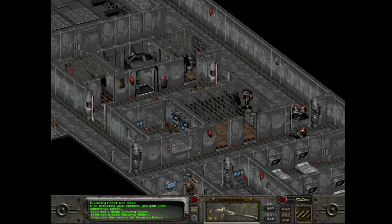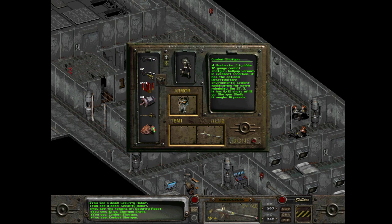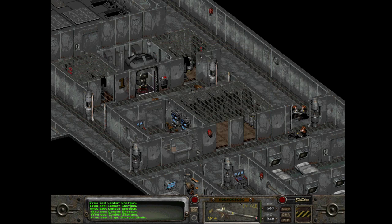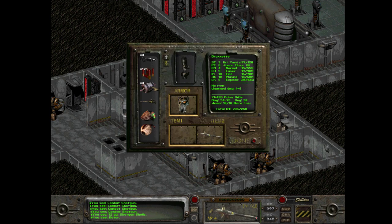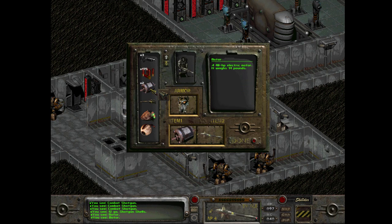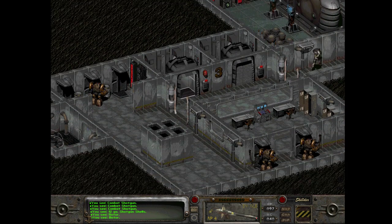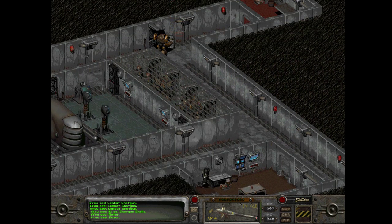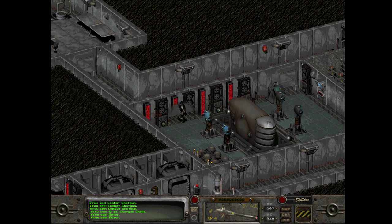I wonder if I could just farm these enemies forever - not that I would want to, I'd rather get random encounters quite frankly. But we got a motivator - one motivator - shit, we got three motivators! How much do these things weigh? 14 pounds. Okay, that's fair, it moves robots - how light did you think it was going to be?